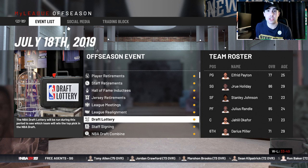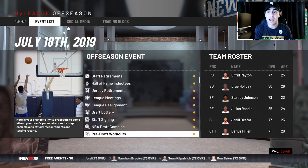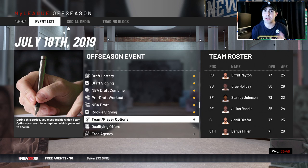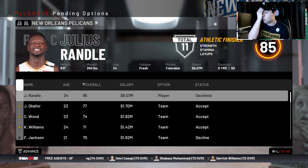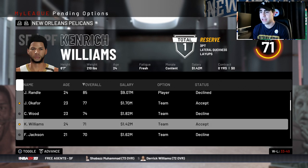I went through the draft lottery, traded every pick, went through every team to get them their correct pick, went through the draft, drafted everybody to their correct team, and now I have the save to boot up whenever I want. There's no special roster to download — it starts from the offseason, not the regular season.